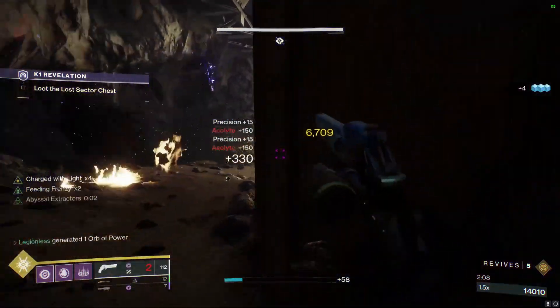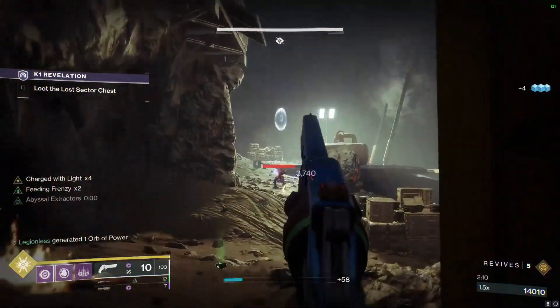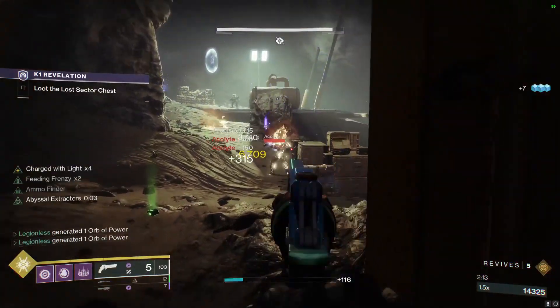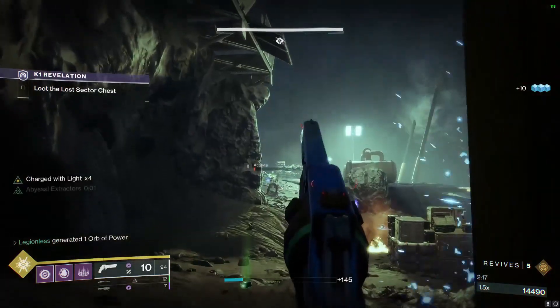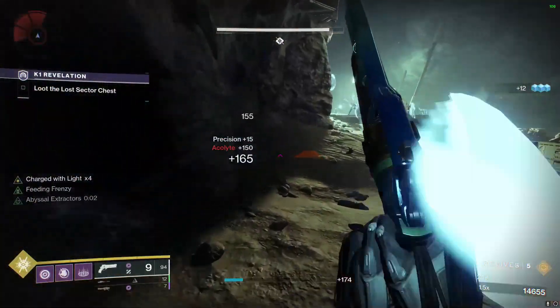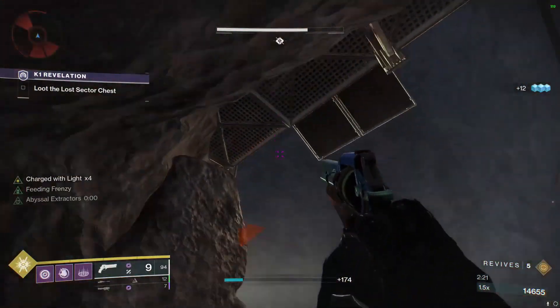With the increased damage we're just going to hang out and kill as many enemies as we can before we push up. We're going to push up on this left side so we don't get hit by any of the enemies directly above us.